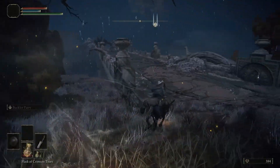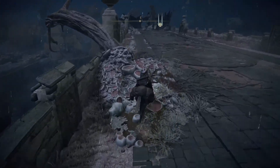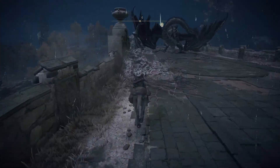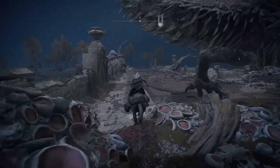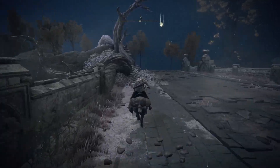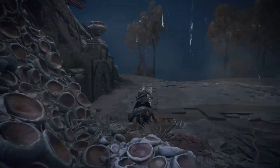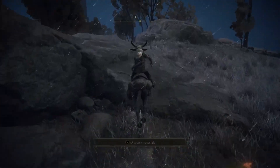We hop on the horse and try to cross the bridge. Note that you might die here — the Drake might hit and one-shot you for sure — but don't worry, you can respawn and try again. As a fresh character you have almost no runes, so nothing to lose. Luckily the Drake hasn't hit us this time, so just follow this path and you'll see the small tower — that's the point we want to reach.